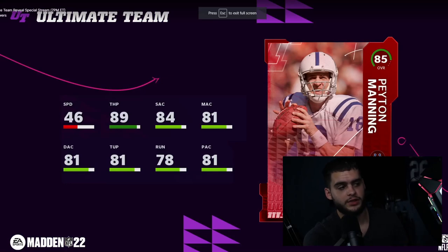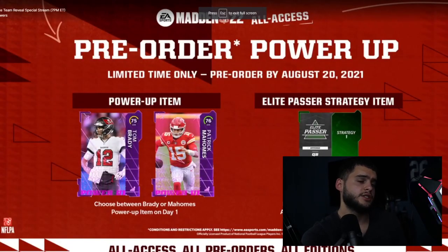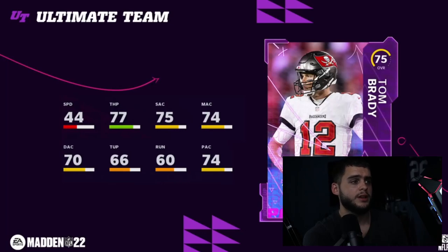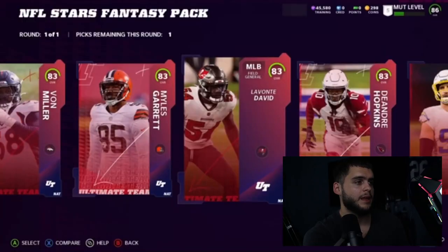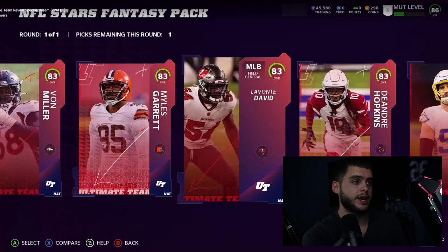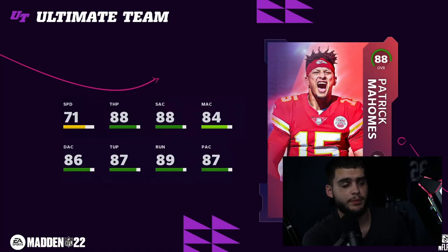Pre-order Edition Peyton Manning — pause if you'd like — and Charles Woodson, who is obviously the better of the two. I really like Charles Woodson at 86 speed at corner — not bad to start, especially for depth since you can run four or even five corners. There's also the pre-order Power Up Tom Brady and Power Up Mahomes, nothing too big there with Elite Passer. And of course the NFL Stars Fantasy Pack with 83 overalls — these cards usually aren't that great, so I usually pick a depth position just to fill a spot and get some chems.